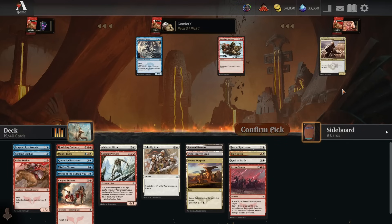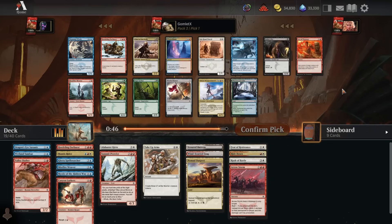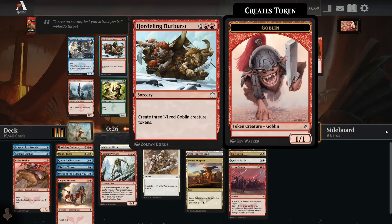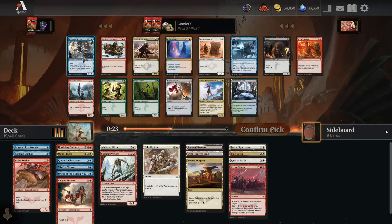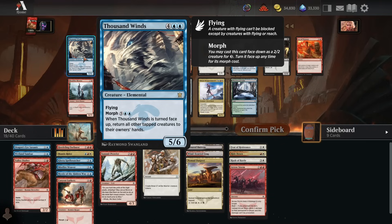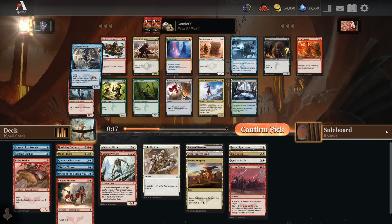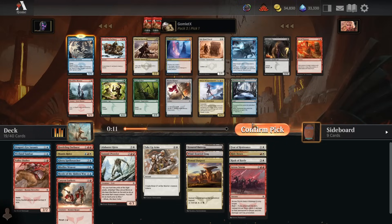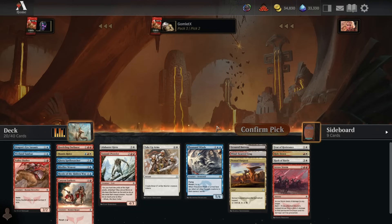Pack number 3, give me some goods. I should have specified I wanted the goodies split up so we could get them all. Because there's a Winterflame here - an excellent tempo removal spell, tapping down a blocker and shooting another blocker to get a lot of damage in, or it's a great defensive play as well. The Hordling Outburst helps get our board state really wide for that Rush of Battle. But there's also the bomb rare Thousand Winds - where if your opponent goes for an all-out attack, you just bounce most of their creatures back to their hand. Thousand Winds is insane. That's definitely the pick.